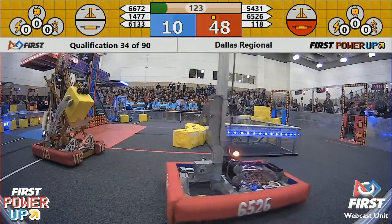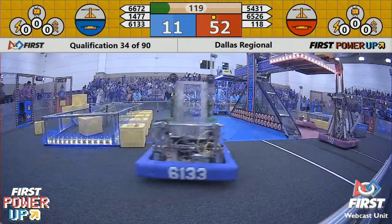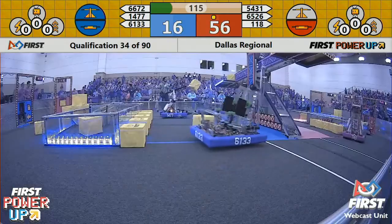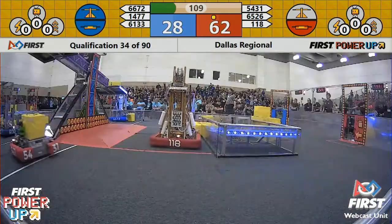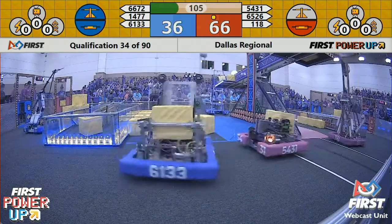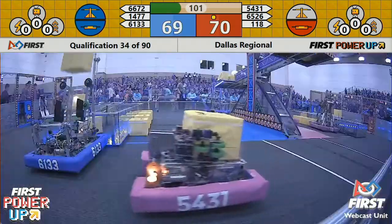118 trying to grab on, handing off that cube to their arm — it's going up. They're trying to drop it off and it goes over the other side of the scale. 66, 72, and 1477 quickly trying to make up for that mistake, dropping a power cube off on the blue side of the scale. Blue Alliance now accumulating two points per second more than the Red Alliance is, and this one's quickly become a very close match.